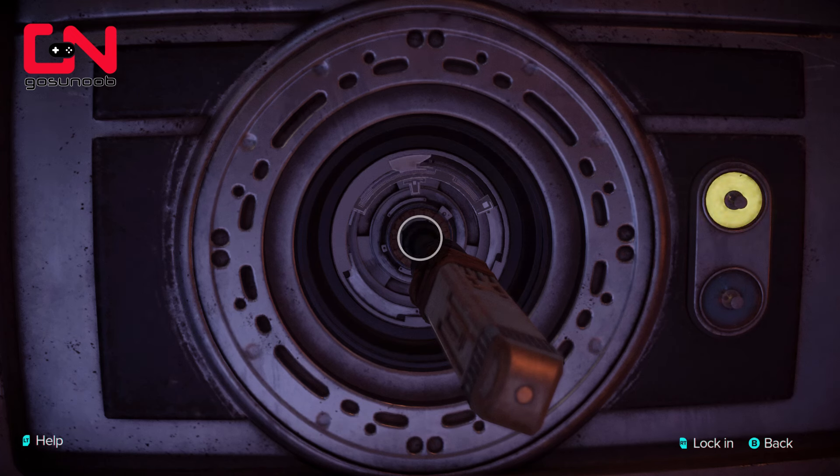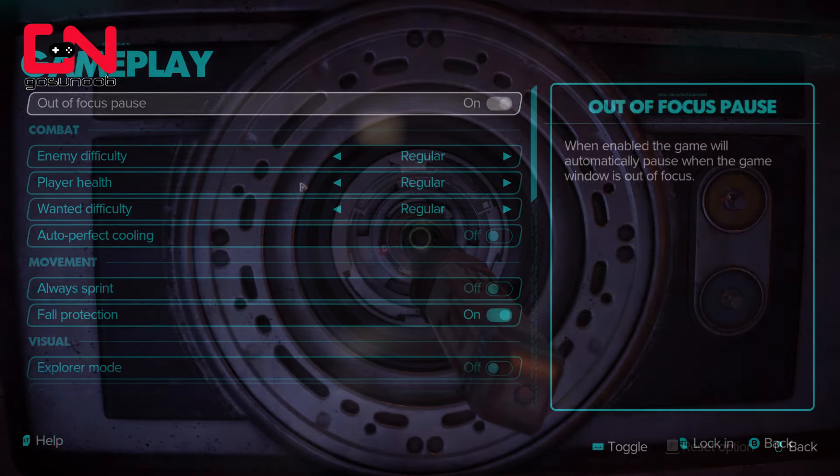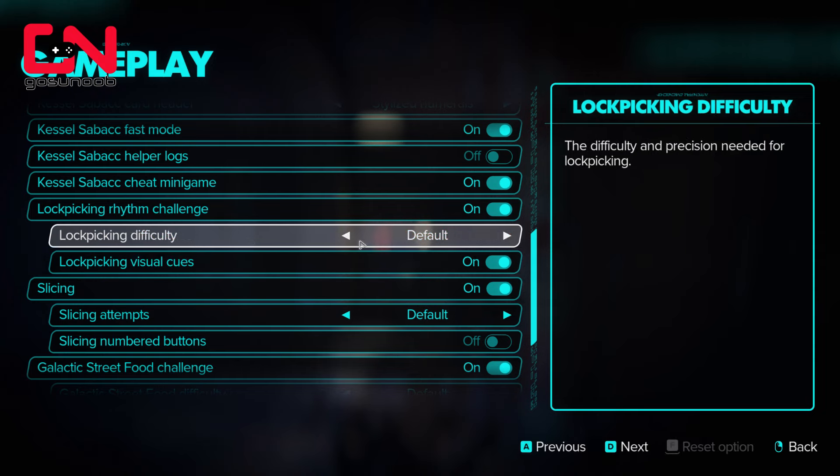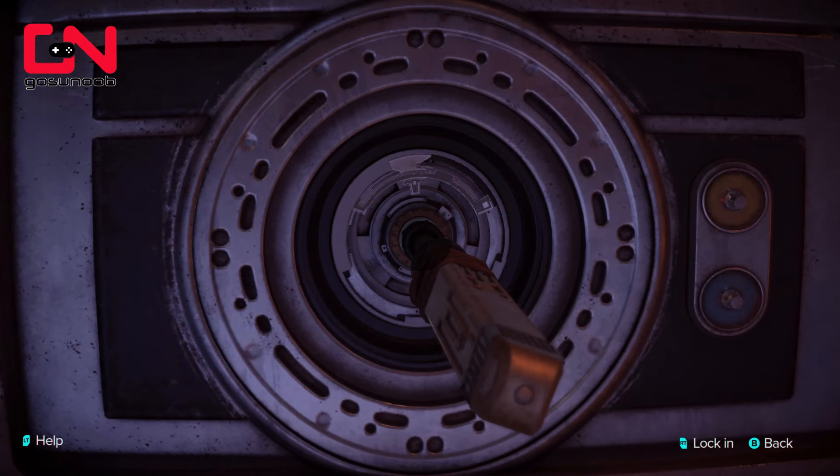If that's not enough, you can completely turn off the lockpicking minigame by going into your settings, then into the gameplay options, and turning it off there. That should get you past the first lock and every other lock in the game.